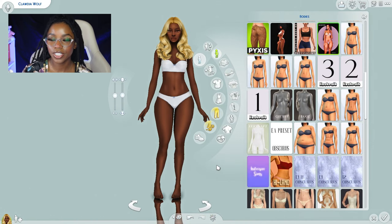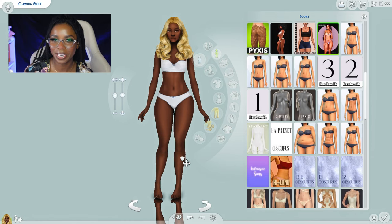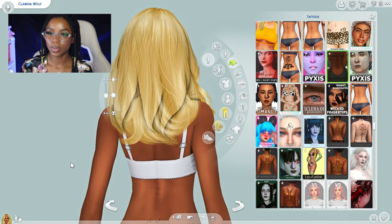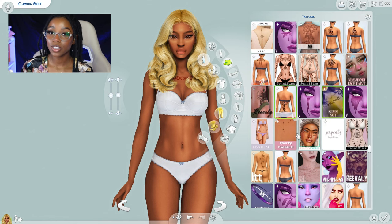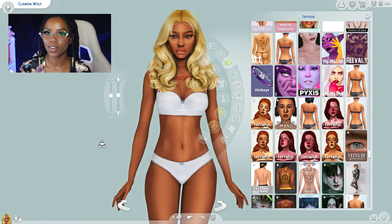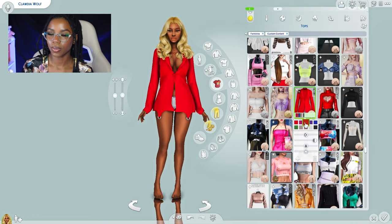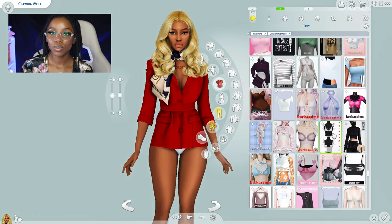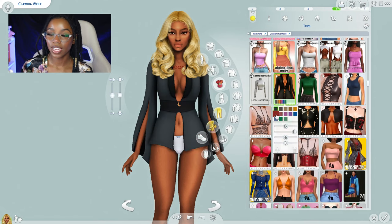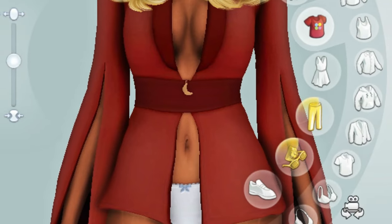I gave her a really curvy body preset because I just feel like that's how Claudine would be shaped. I also gave Claudine a tattoo — one on her lower back as well as one on her chest. The red fits really well with her skin tone and of course I had to give her a moon tattoo. For her top, I wanted to give her her signature business suit top in bright red, and after scrolling through my entire CC list, I finally found the perfect suit top. It has this moon shape on it.